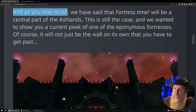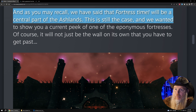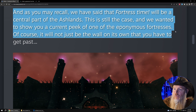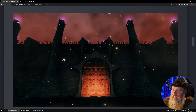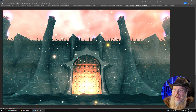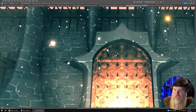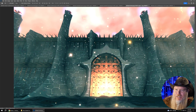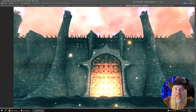Back on the dev blog, they say fortress time will be a central part of the Ashlands — this is still the case — and they wanted to show a current peek at one of the eponymous fortresses. Of course, it won't just be the wall on its own that you have to get past. Here's the image they released, and I've brightened it up in Photoshop so you can get a really good look. Check out that really cool black stone texture on the walls. I think I can see some seams where this thing might break apart as we siege it with catapults and other weapons. All those spikes look pretty dangerous, and I'm hoping that we'll have the ability to build some of these blocks and things on our own, especially this really cool gate.